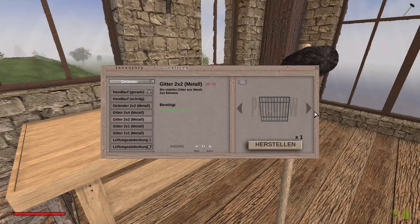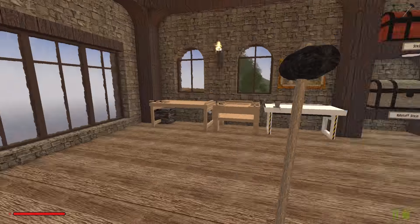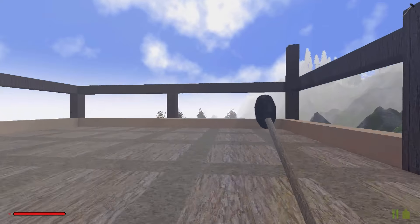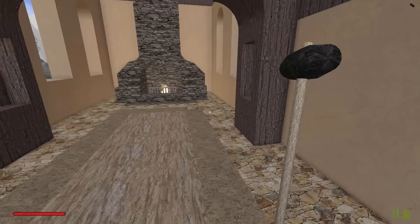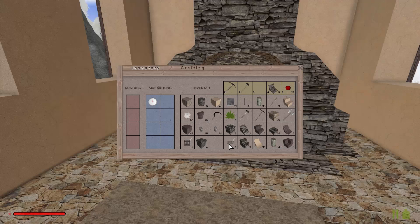Hier an den Seiten müsste jetzt irgendwie noch was hin. Mein Gott — ätzend. Wenn einer immer so Perfektionist ist. Bin ich ja gar nicht, aber es ist schon noch ein bisschen ätzend. Ich geh mal runter — haben wir denn da nicht noch irgendwelche coolen Sachen? Holz — ja, aber Holz passt da überhaupt nicht hin. Verdammt. Wir können da kein Holz nehmen.